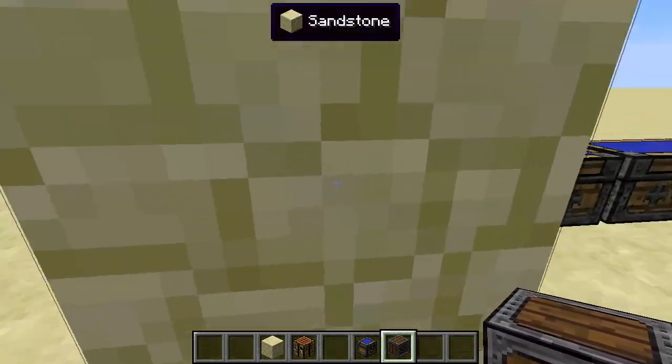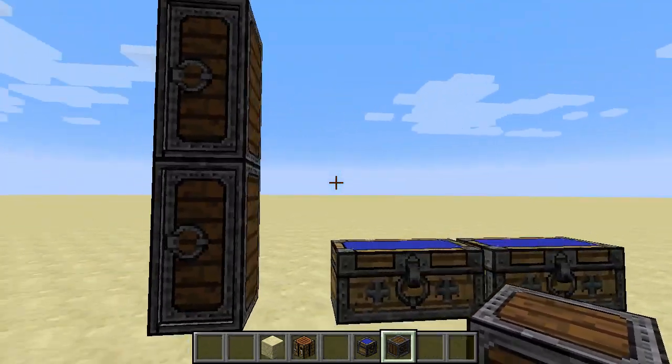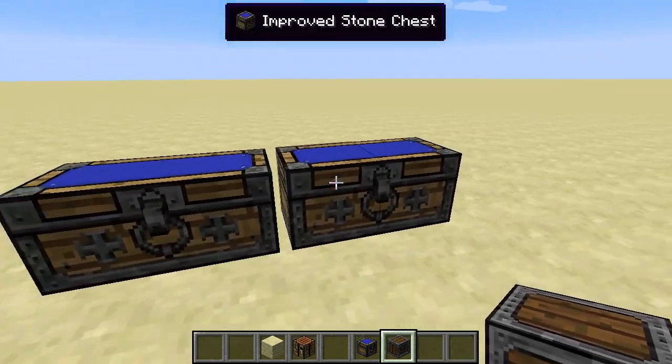This allows you to put these chests in a very compact manner. Also, if you wanted to put these down without connecting at all, you could just alternate between the two versions.